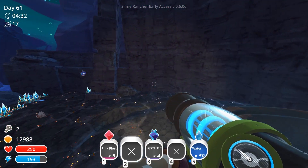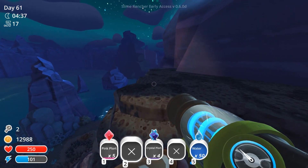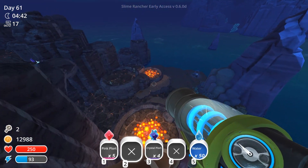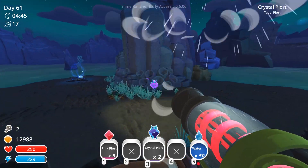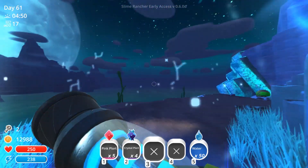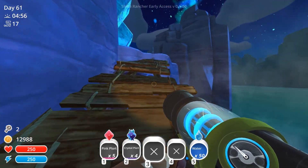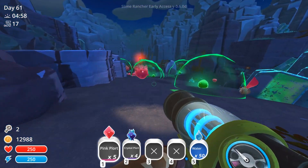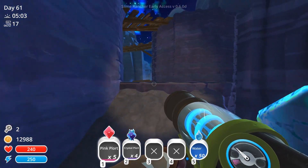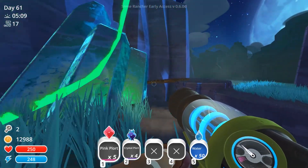Okay, there's another golden slime — holy moly! I genuinely cannot believe that we found two golden slimes that quickly and we didn't have plots for any of them. That's just my luck. We're going to pick these materials up just in case, then back through the teleporter. We can explore a little more of the Indigo Quarry and maybe find another gold slime — that would be cool. There's a bridge up there I don't think I've ever been to.